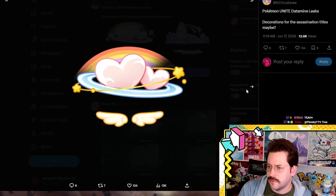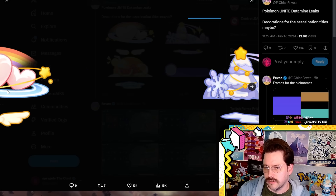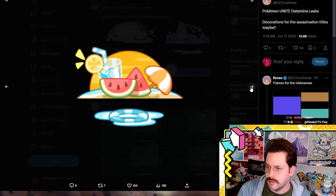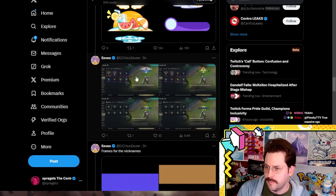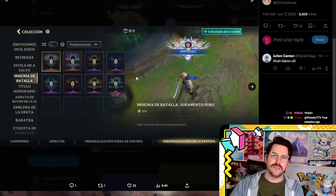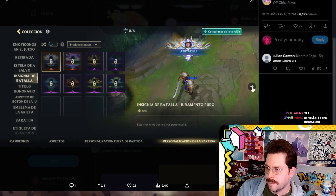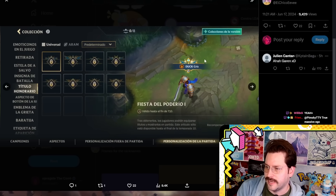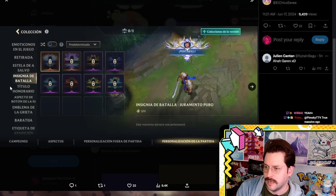Here are decorations for Assassin titles. You can see little decorations that come up when you make a KO in a match in a special way. He pulls up Honor of Kings because a lot of this is what you would see in Honor of Kings, which is another game from this company. You can see different decorations for pentas and things like that.